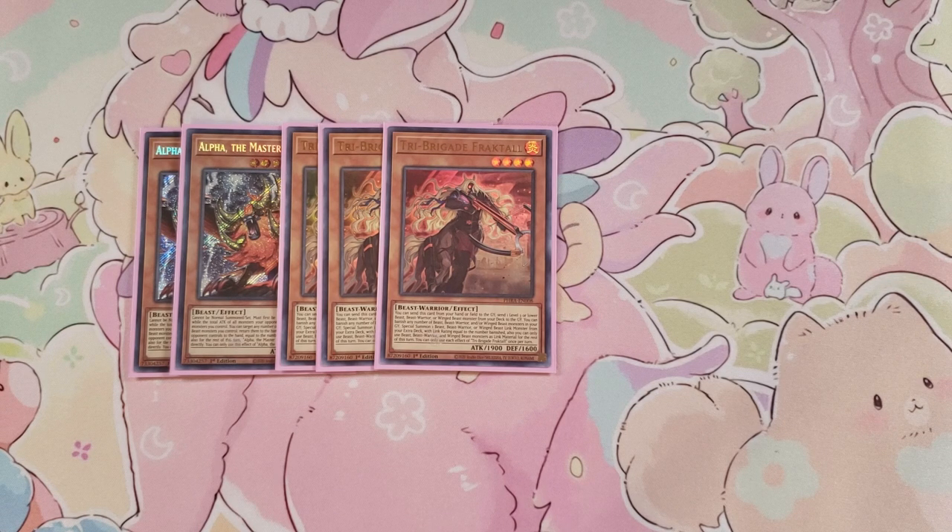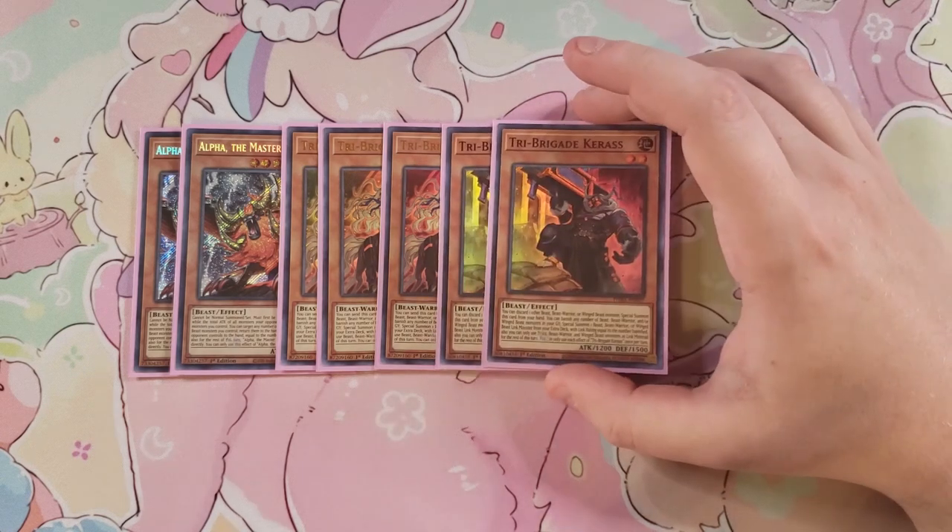Fraktall also has the ability to banish itself and any number of Beast, Beast-Warrior, or Winged Beast monsters from your graveyard to special summon a Beast, Beast-Warrior, or Winged Beast link monster from your extra deck with a link rating equal to the total number banished. You can only use Beast, Beast-Warrior, or Winged Beast monsters as link material for the rest of the turn, which isn't a big deal because that's mainly what we're using anyway.